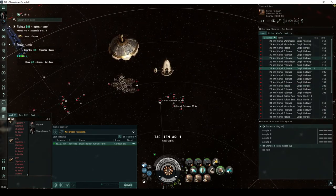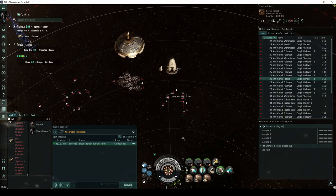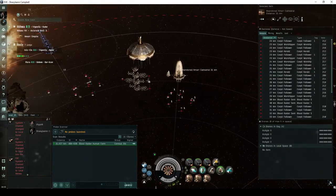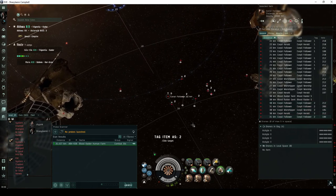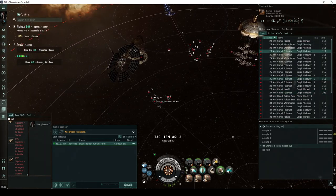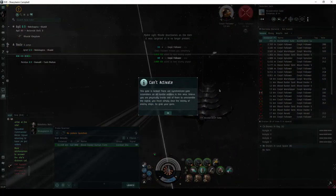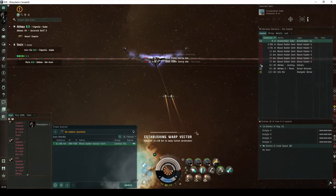The first room has a total of 24 Blood Raider NPCs, all flying Corvettes or Frigates. The first group is ahead to the right, in front of an abandoned Amarr Cathedral, consisting of 8 Corvettes or Frigates. The second group is straight ahead, en route to the acceleration gate, consisting of 8 more Corvettes or Frigates. The third group is ahead to the left, in front of a dysfunctional Solar Harvester, consisting of another 8 Corvettes or Frigates. The acceleration gate is locked, requiring that all NPCs in the area be destroyed. The sentry guns, however, can be ignored.